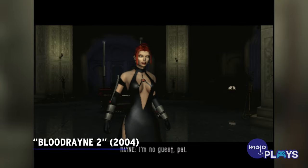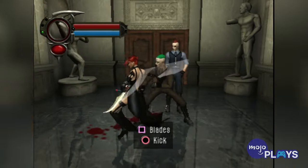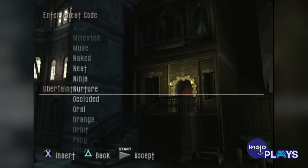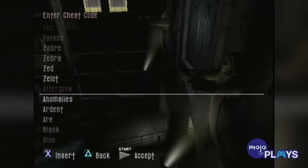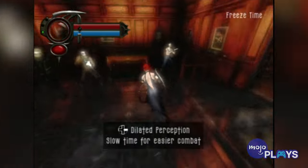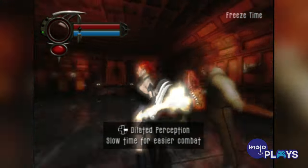Blood Rain 2. The first Blood Rain came with a hearty helping of cheats that let you go nuts — codes for instant healing, level select, and of course god mode — but why are we highlighting the second game over the first? Well, there were way more codes that did cooler things.